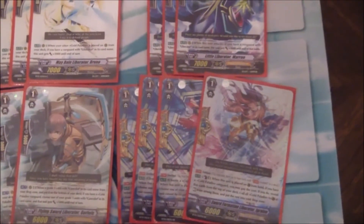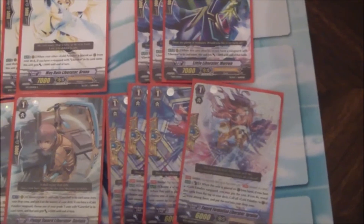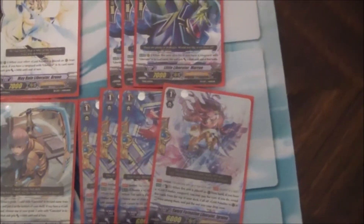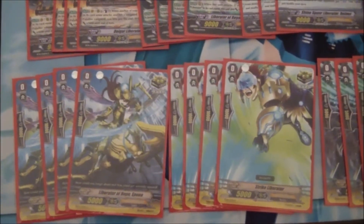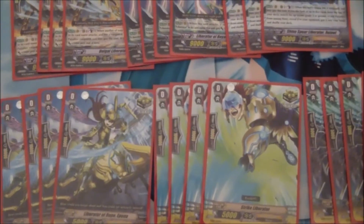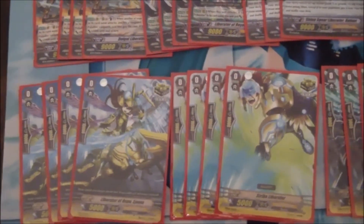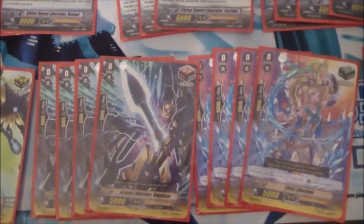For the sentinel lineup, three copies of Mark and one copy of E-grain. E-grain helps to fuel the Gorloa ability — that's the only reason she's in there. The trigger lineup is pretty standard. There's not a whole lot of triggers available to Liberators right now, so it's basically just your eight crits, your four draws, and your four heals. There's nothing much to say about it there.